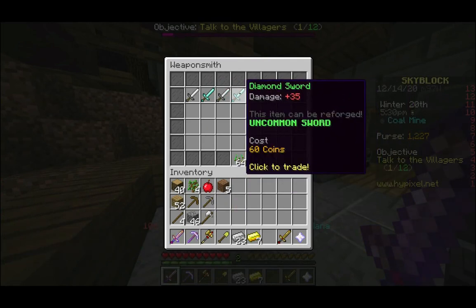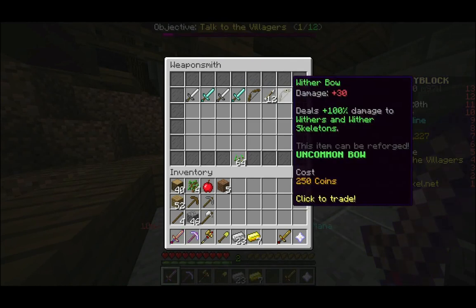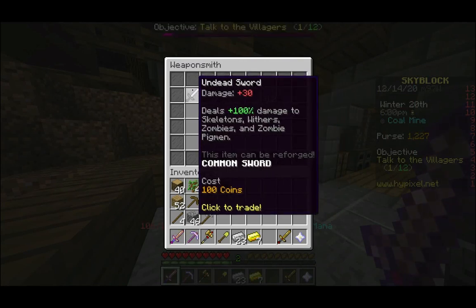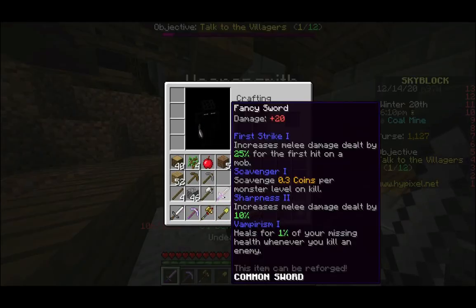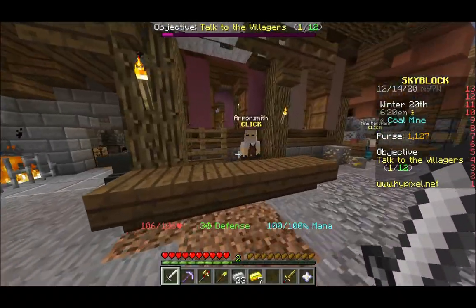There are a couple of extra weapons we can get here: a normal bow, a normal diamond sword, and arrows. You can also get a wither bow which deals double damage to withers and wither skeletons, but those aren't very common in Skyblock so there's really no point. For swords, we're going to want the undead sword specifically — it costs 100 coins and deals double damage to skeletons, withers, zombies, and zombie pigs. This can actually be better than a fancier sword for everything that is undead, which is most enemies in the game. I'm also going to want to get some armor.